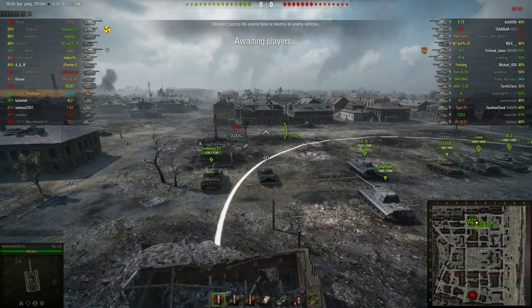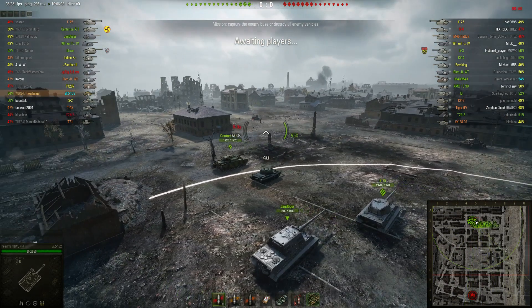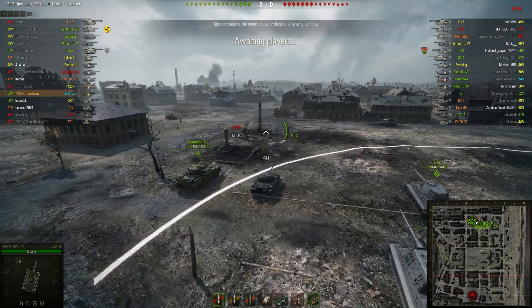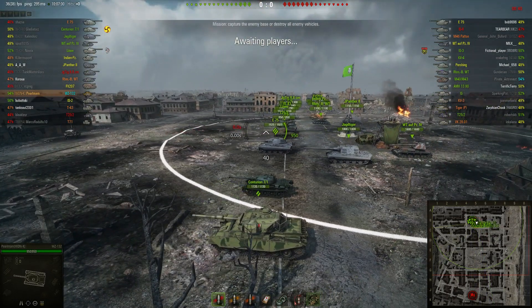Right now I'm in my WZ-132, it's a Chinese tier 8 light tank. It's a pretty cool little tank, really maneuverable like any light tank, good camo ratings. It's got a pretty good gun if you're upgraded. Right now I've got the lowest gun on stock, which is 160 pen, but the top gun has like 200 pen. That allows you to pen the front of any tank on a well-aimed shot, and definitely penetrate the sides of any tank. So you definitely are a force to be reckoned with, with your maneuverability and your gun.